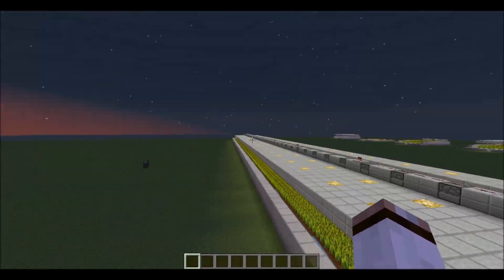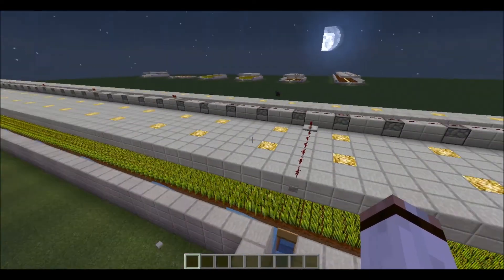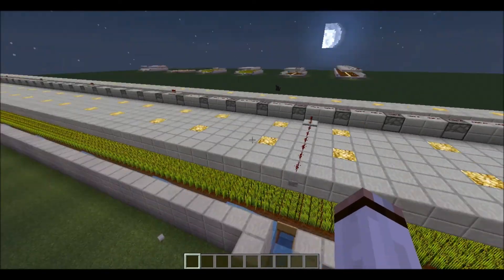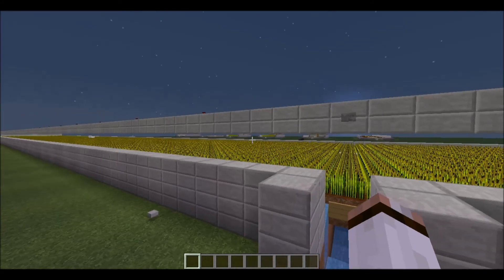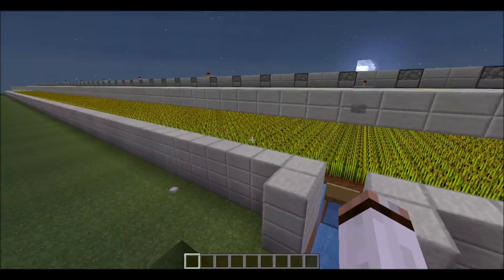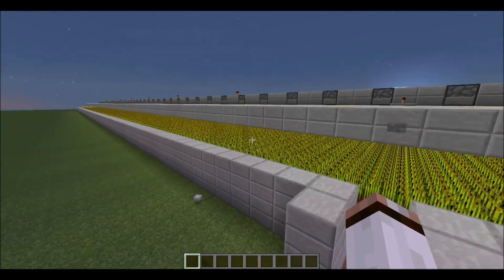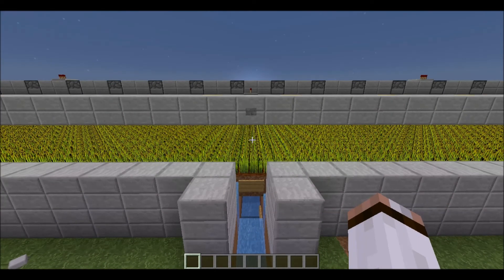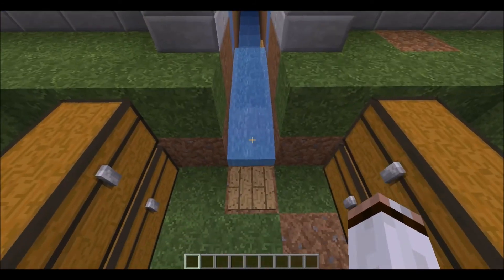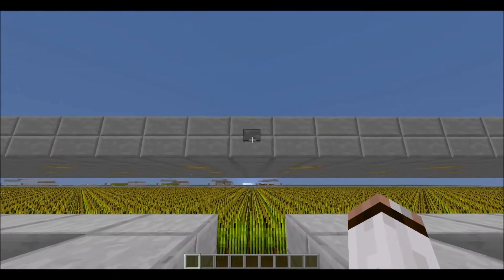This is 250 blocks in total — 125 in that direction and 125 in that direction. I also have another design; it's very much like this but all you need is one source of water to harvest it. It's really just a joke — it's not practical at all. It was a request from a viewer so I thought I'd make it. So let me show you how much wheat we get from this.